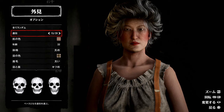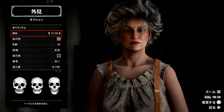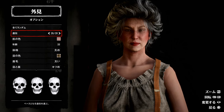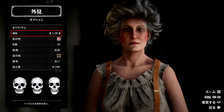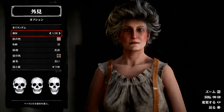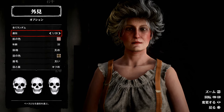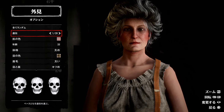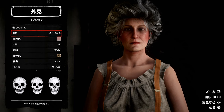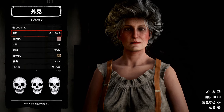キャラクターを一人ずつ作っていこうと思っております。遺伝1から20までございますね。それぞれベースとなるモデルがいまして、そこから自分でカスタマイズしてキャラクターを作っていくというシステムです。全てランダムという状態でキャラクターを提示させられて、そこから自分で選んで組み立てていくというものです。大丈夫です、皆さん全員美人に仕上げますので、さてじゃあやっていきましょうか。